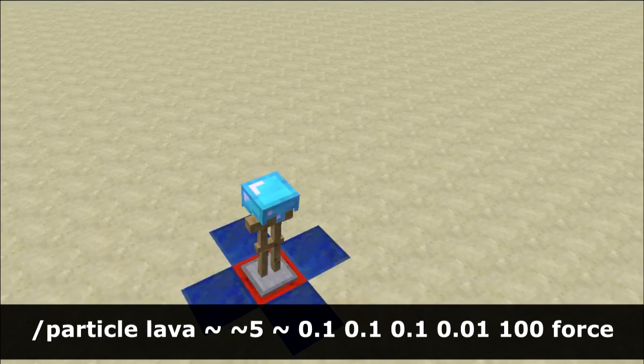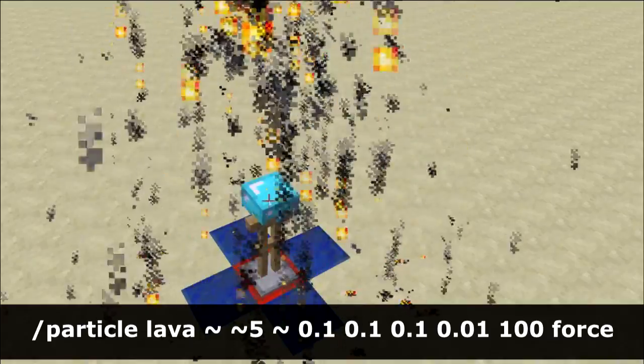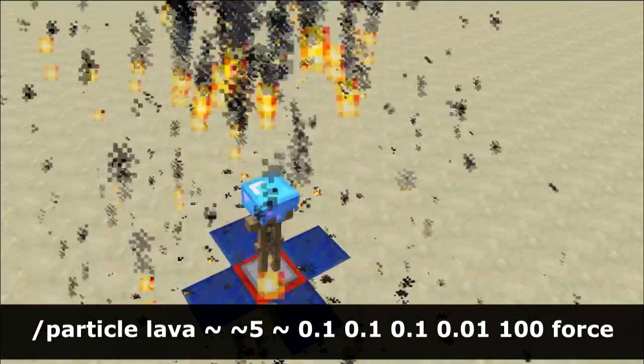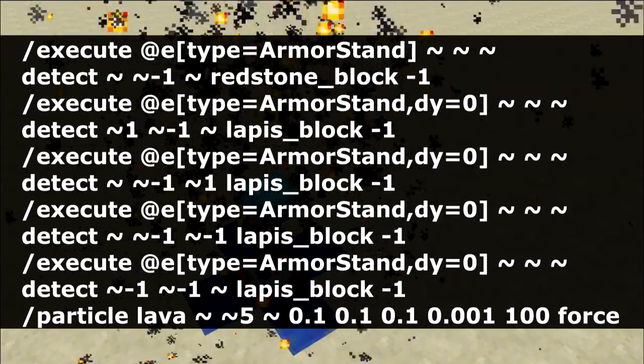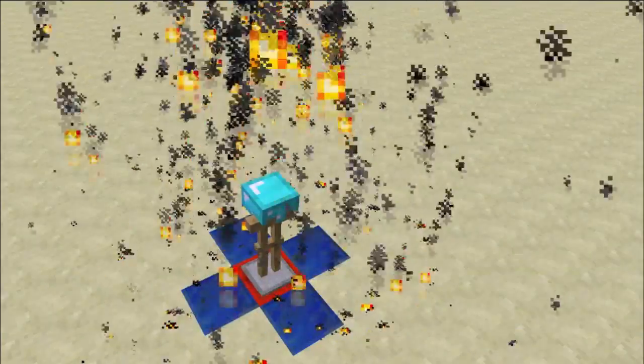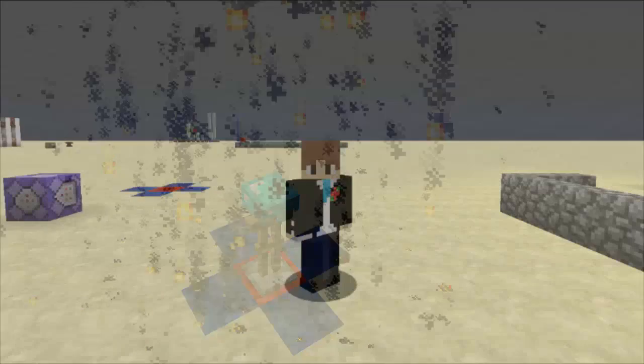Finally, after that you can execute any command you want — any of them, it doesn't matter. In this case I'm using a particle command. However, I recommend that you use a scoreboard tag function so you can achieve more commands with this effect.